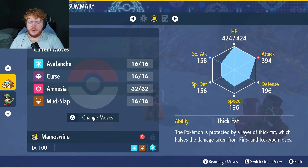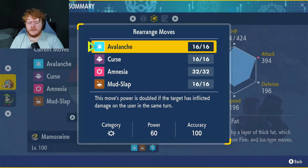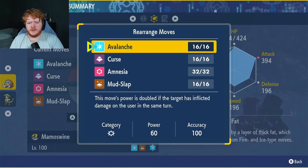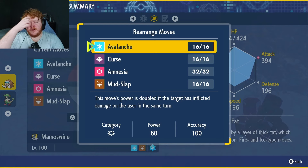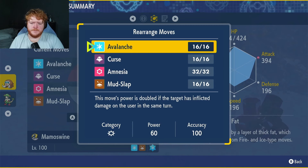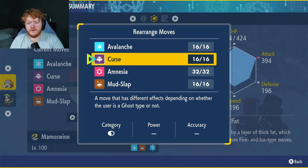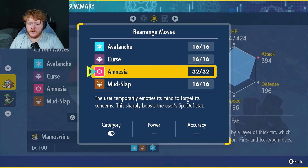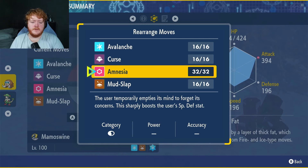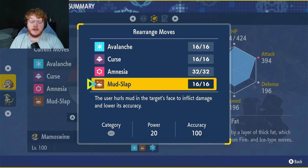We have Avalanche, which does 120 damage pretty much every time because the raid is probably going to attack us. Since it's a minus one priority move, it's nearly guaranteed to go after whatever the raid uses - raids don't have priority moves that often. Curse raises our attack and defense and lowers our speed since we're not a ghost type. Amnesia is also a great move, raising our special defense to protect against special attackers. And we have Mudslap in case of shenanigans - we can lower their accuracy so they're more likely to miss.